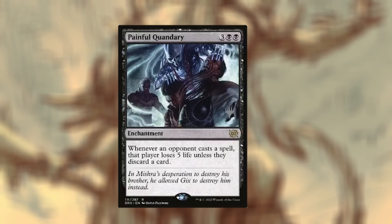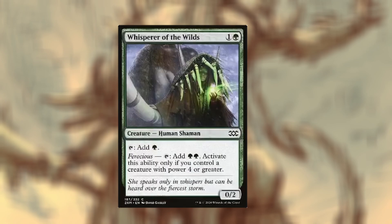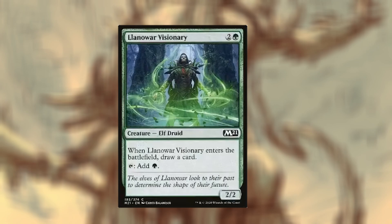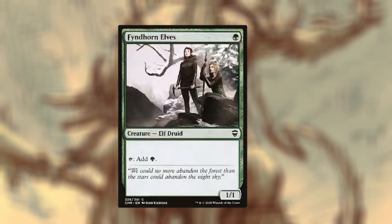For the ramp package I went for mana druids. Our commander is a 4/4, so Whisper of the Wilds — early game it ramps you; when you get out your commander, it ramps you even more. Same with — I don't know how to say this — Isene or Arri Carat, but add one mana of any color; if you control a creature with power four or greater, add two mana of any one color. Helps out late game and early game — good in both scenarios where you have your commander out and when you don't. Llanowar Visionary draws you a card on the way in, taps for one mana, classic. And then we have Fyndhorn Elves. Zyrta Druid taps for one but has extra synergy — when you tap it, it deals damage to each opponent. Just trying to whittle people down.